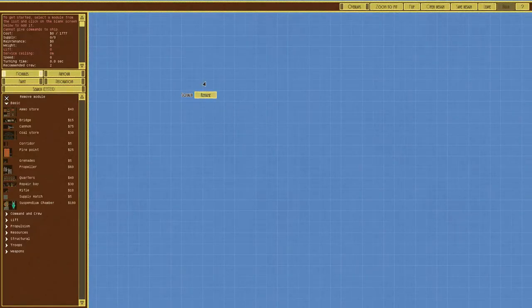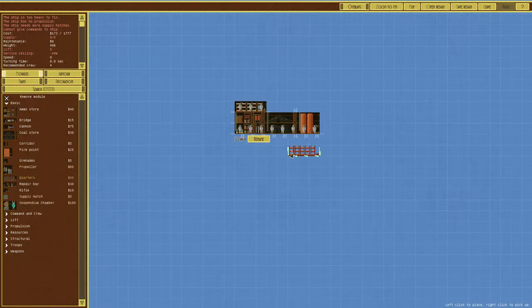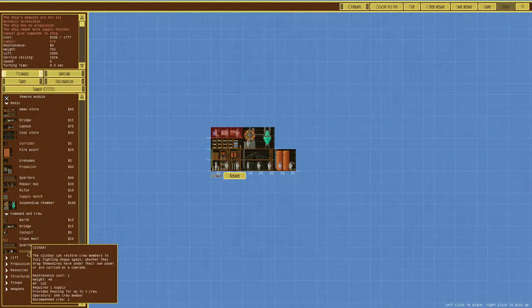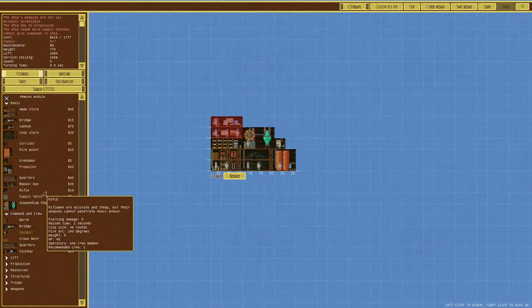Let me show you how you design a ship. Here's your menu — this tells you the stats of your ship up in the corner, and down here is how you make it with all the bits you need. You need coal obviously, some ammo storage. You probably want to build a fire port because ships catch fire quite frequently. Add some quarters for your crew, a suspendium chamber — that's basically how your ship gets lift — and a bridge so you can actually fly the ship. And a sick bay in case people get too badly injured.